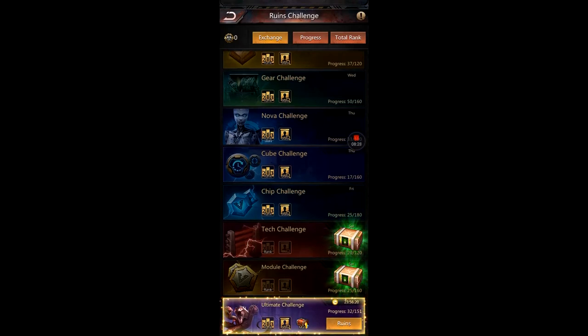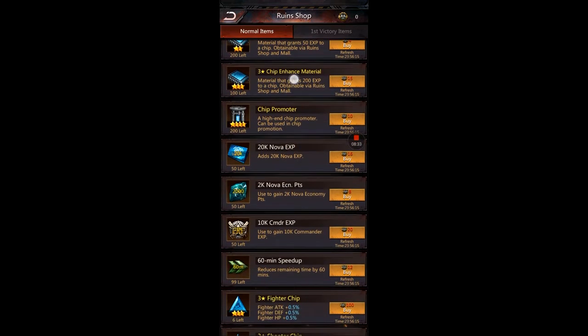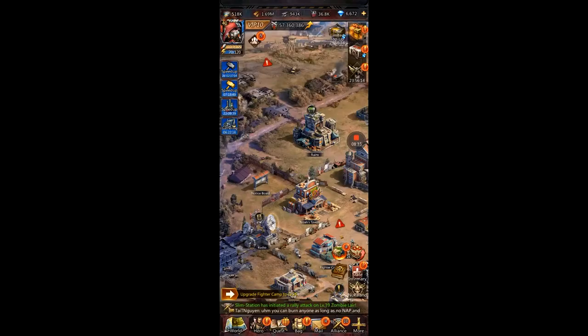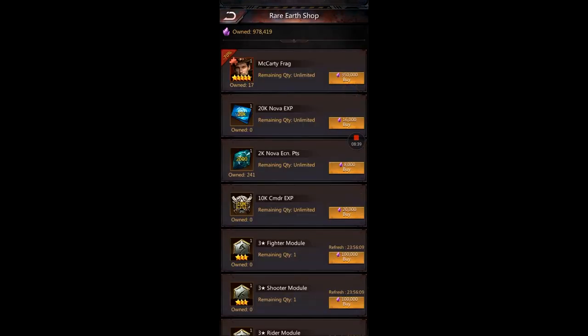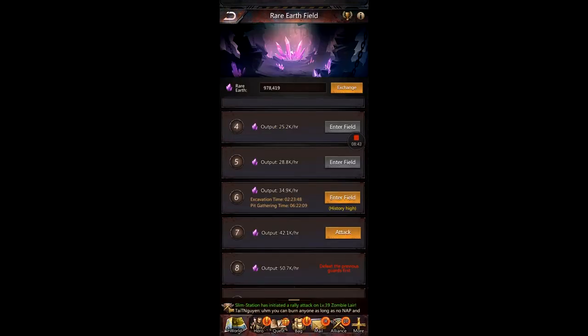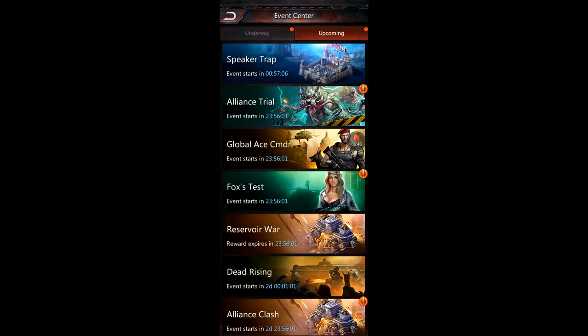For bag items: you want to buy Varvara until she's maxed, then use that currency for chips. You want to use your rare earth until you've maxed McCarty.